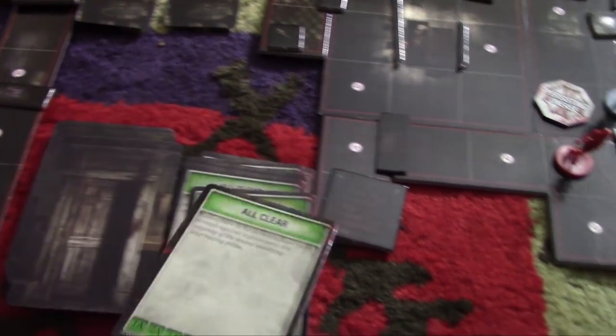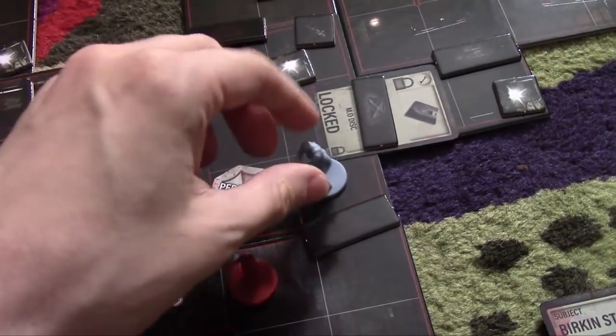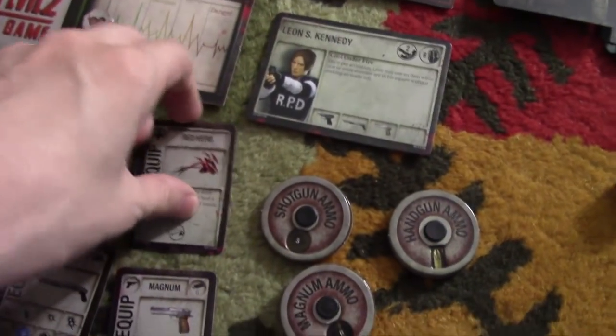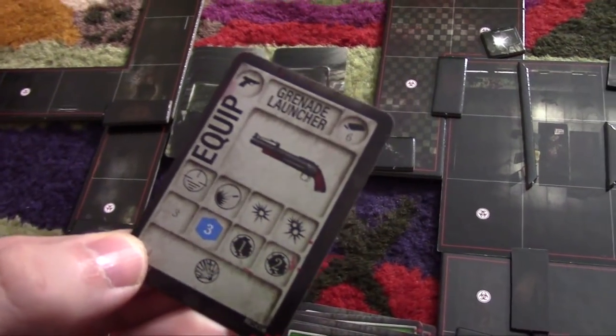And now the scariest tile in the game — and I'm standing on a biohazard symbol, so it's even scarier. This is the red tile. Things could go very badly. That's as good as it's gonna get — safe for now, persisting unease. Boy, did I luck out. I don't even know if I have another persisting unease token, but I'll put this here anyway. I discard the red herb because it's going to be useless. Four — grenade launcher, which I can't even use, so I'll just discard it right now. I'm standing on a corpse.